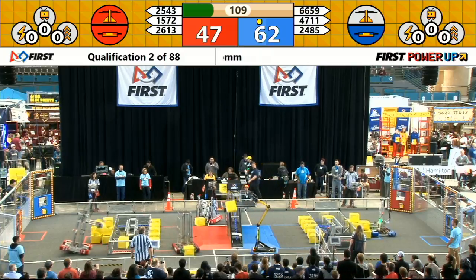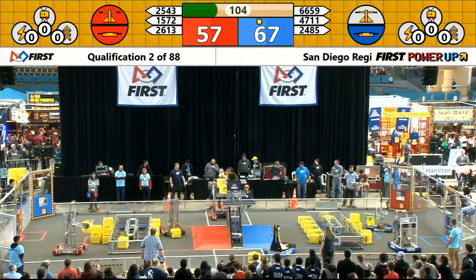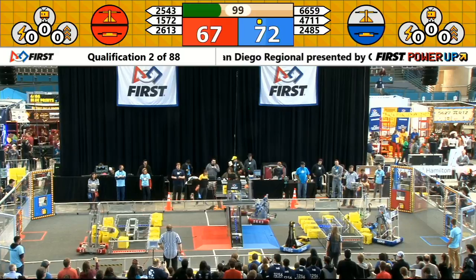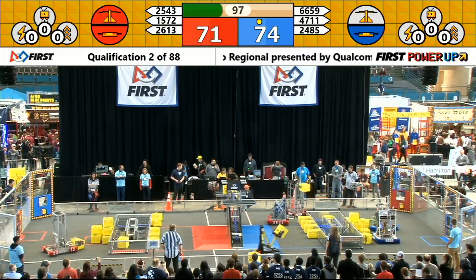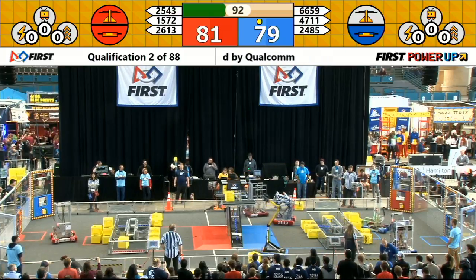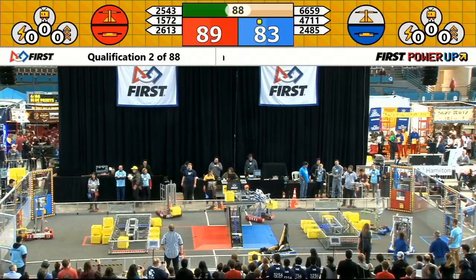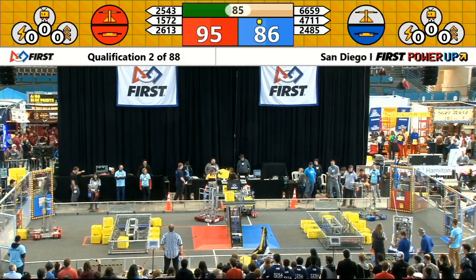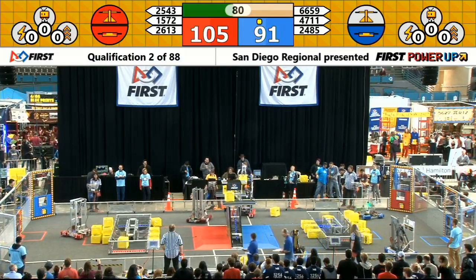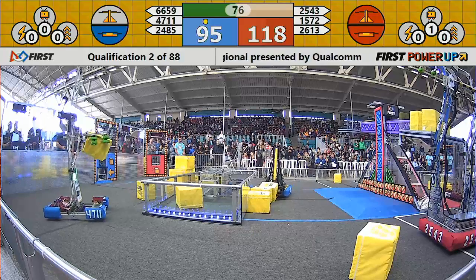Titanbot's cube falls just outside the scale. Here comes the Warlords — that cube slips out of the back end of the blue side of the scale. Here comes Titanbot again, putting a second power cube up on the red side of the scale. Both alliances are trying to score cubes up high on the scale. Red now owns the scale and their switch.